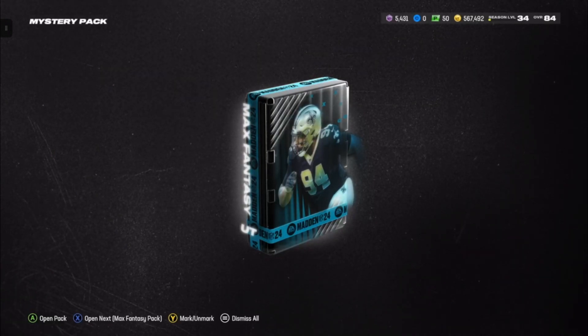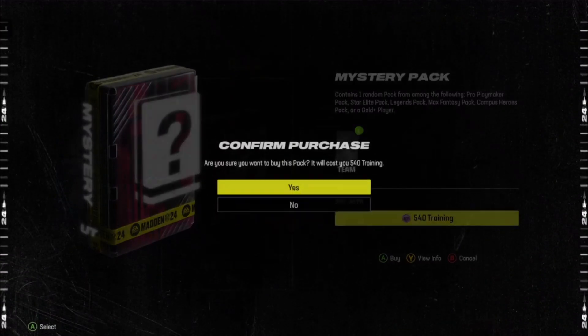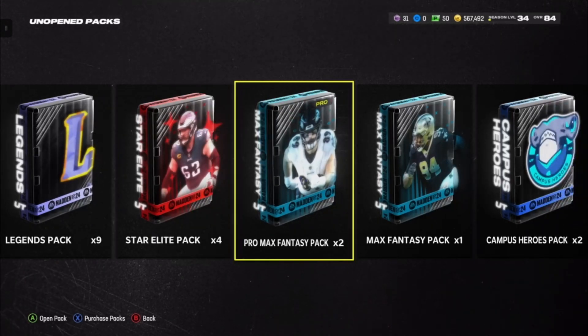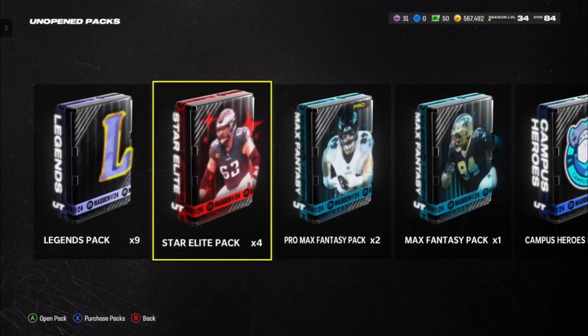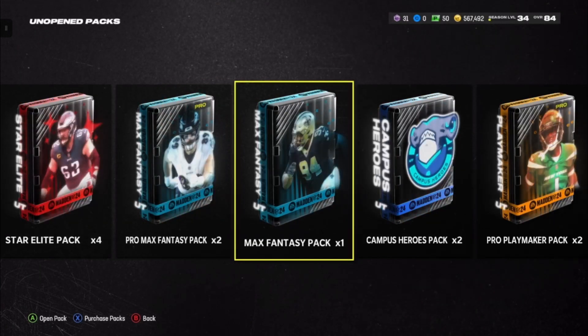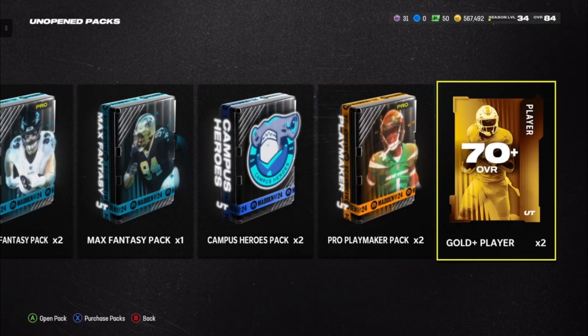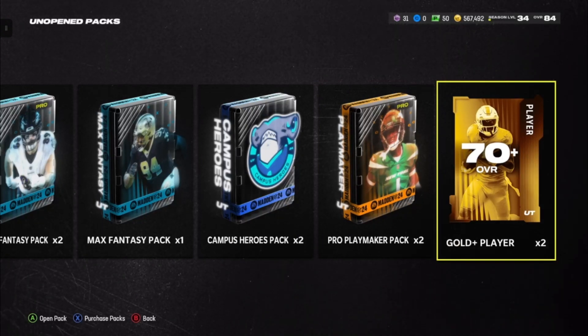I'm going to go ahead and open up all these packs at once. All right guys, I'm back — we got a couple packs. I ended up getting one Star Elite, one Max Fantasy pack, two Campus Hero packs, two Pro Makers, and two Gold Plus. Overall, I probably should have just kept the training or sold the card.